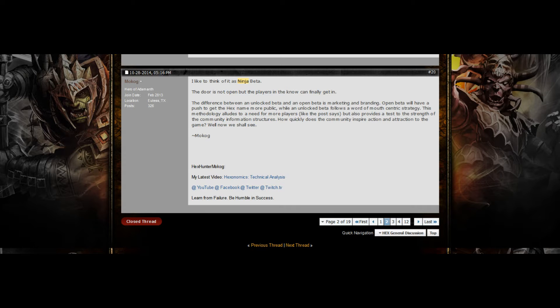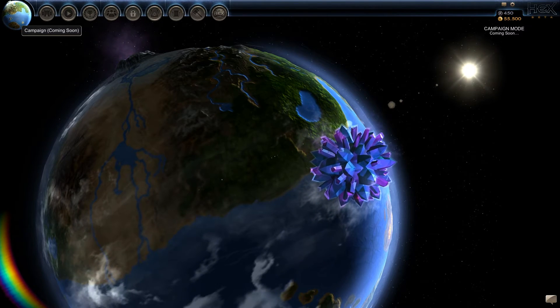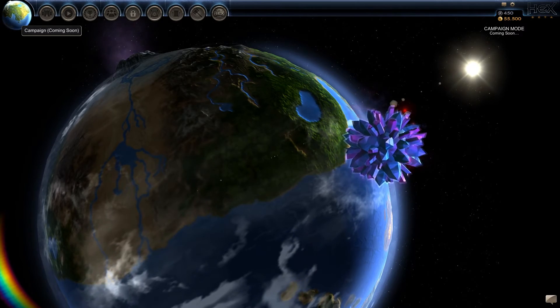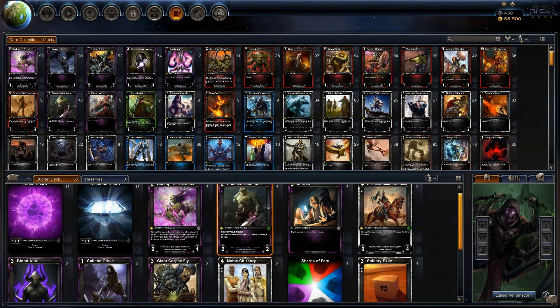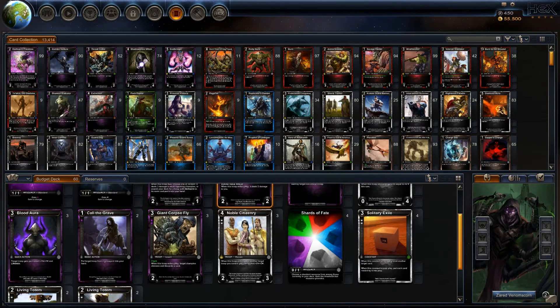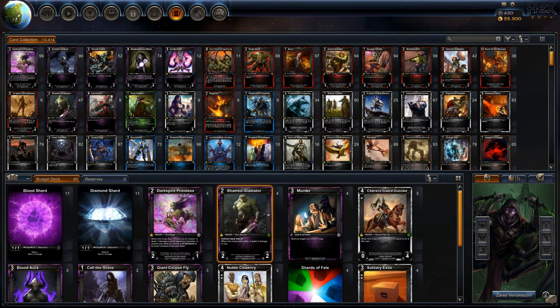There are still a few chunks of Hex that aren't in yet, namely set 2 and the free-to-play experience of PvE matches with characters, equipment, and cards you can buy for in-game currency instead of real money. So keep in mind that you aren't seeing the full awesomeness Hex will have to offer. Be sure to click on the link in the description below if you want to try out Hex. Just remember that, temporarily, the game is very much like a physical TCG where you have to buy booster packs with real money if you want to build up your collection now.